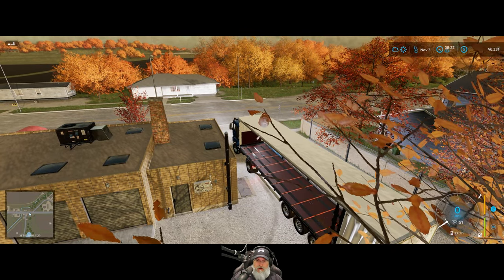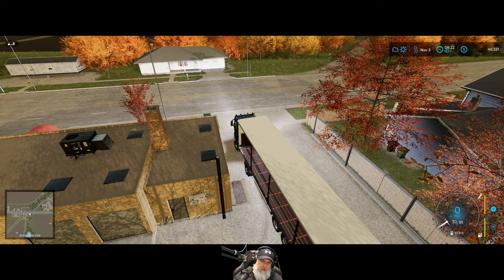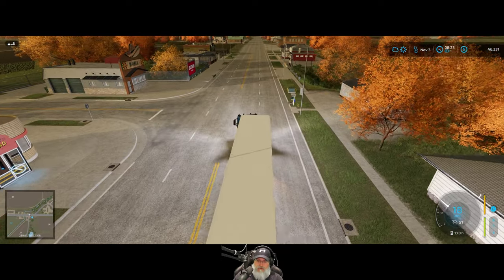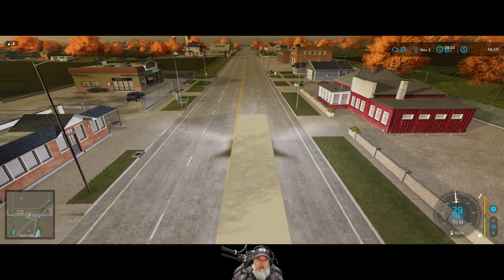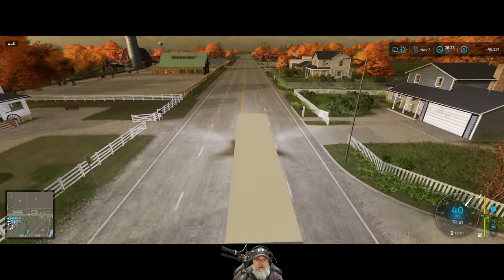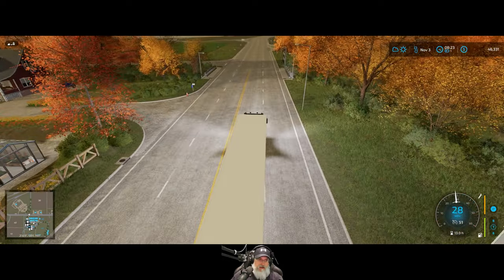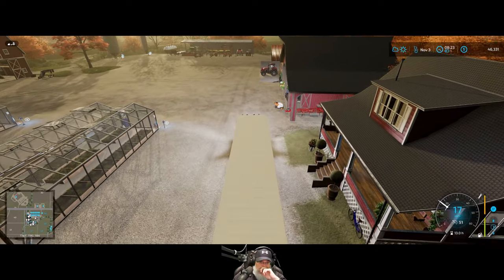Not too bad. In the early months of Farming Simulator 22 eggs were way overpowered — you could make so much money off them. Then Giants nerfed them quite a bit. But for one big chicken coop we made about $36,000. If you had two you could expect $70-72,000. Not too bad, especially considering all the grain we've fed the chickens we've essentially gotten for free — just extra grain from harvest contracts. Definitely not our best money maker, but it's income.